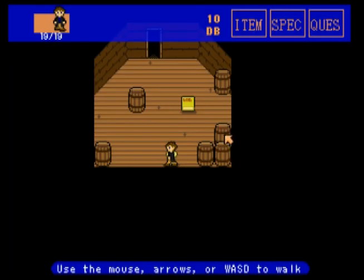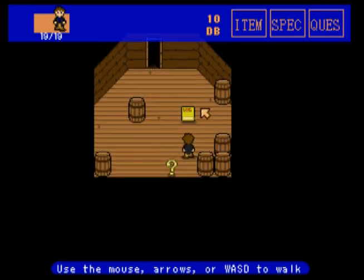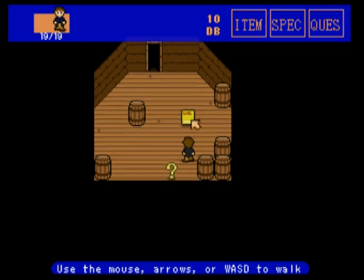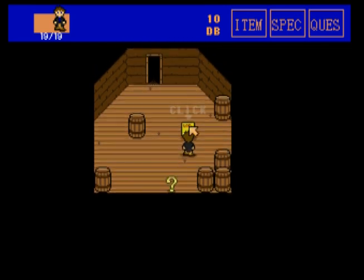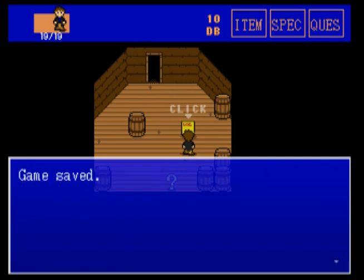Use the mouse, arrows, or WASD to walk. I'm actually going to be using the mouse to walk, which is not what I normally like to do, but oh well. Captain's log - would you like to save? Captain's log does not recover your HP or anything. So just click yes, game saved.